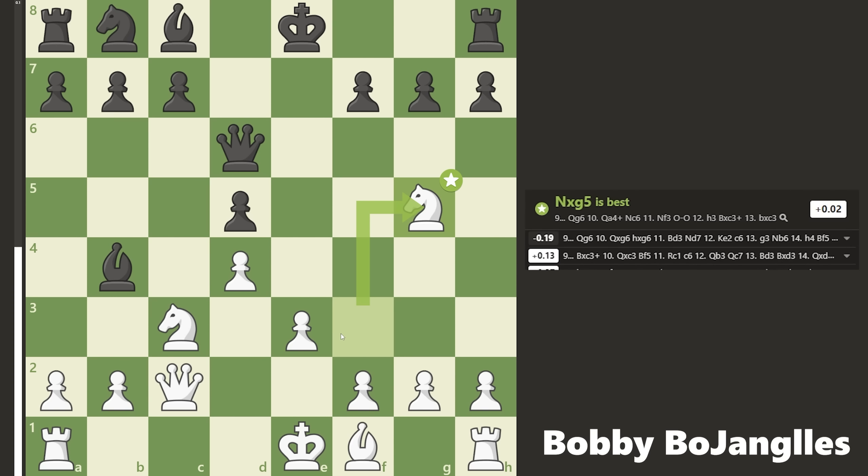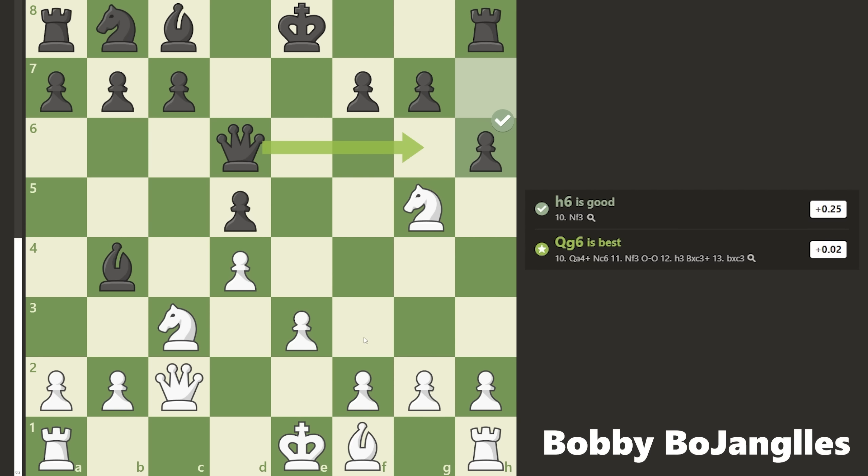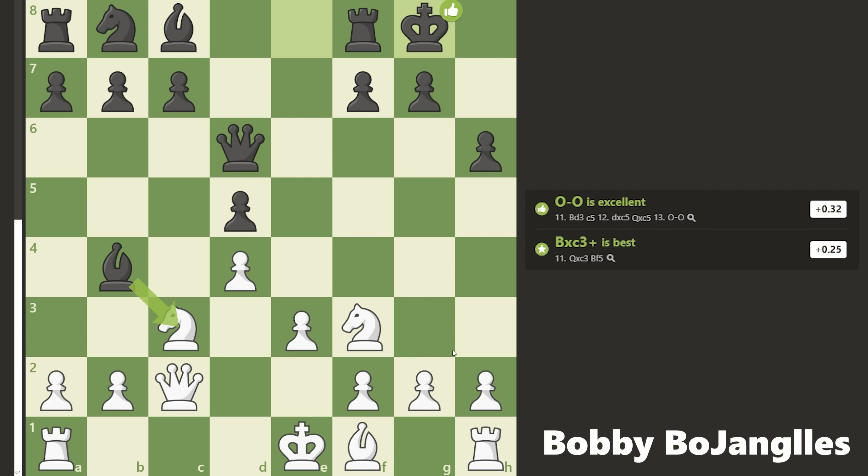They trade knight for bishop, so now they have the bishop pair — a slight advantage I guess, but this is not grandmasters, so not a big deal. I'll just bring my knight back. They play pawn to h and castle, so now they're castled but still not developed on this side — they haven't developed their knight, bishop, or rook.